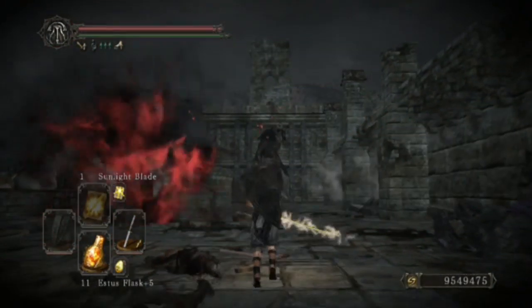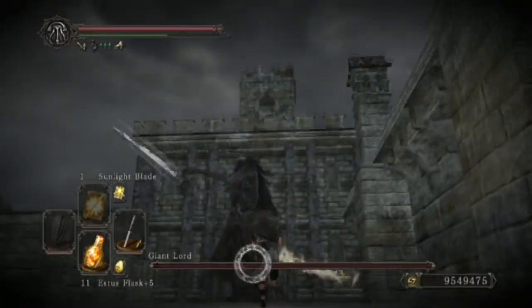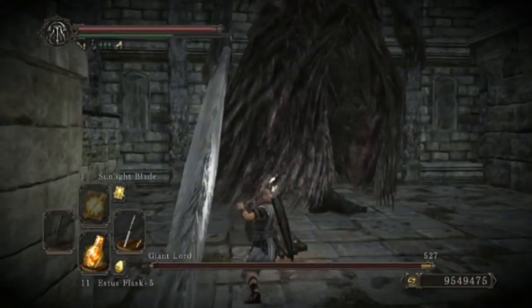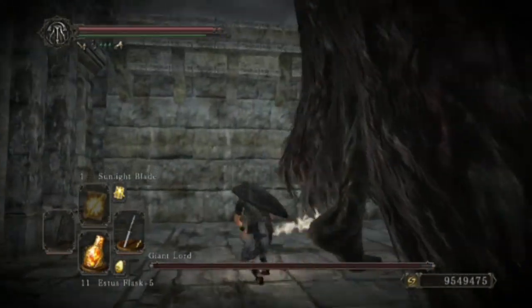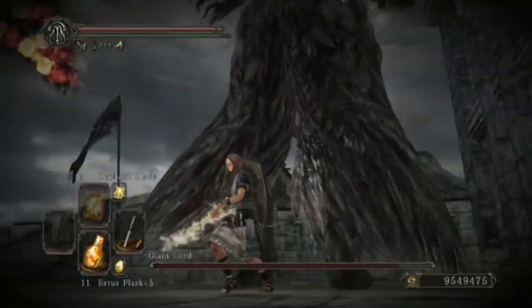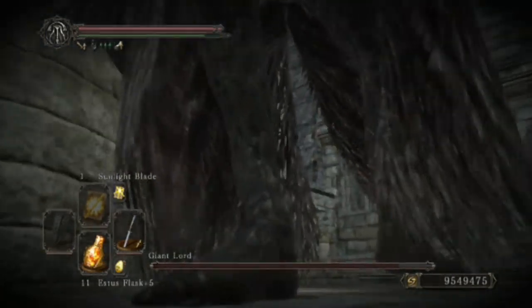When you're about to start the fight, wait for the firebombs to drop and then run towards the Giant Lord. Dodge at the very end, or dodge right before the sword hits the ground to avoid it — otherwise you will get hit by the sword.